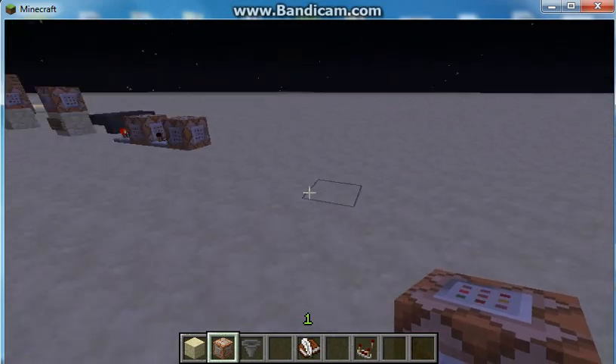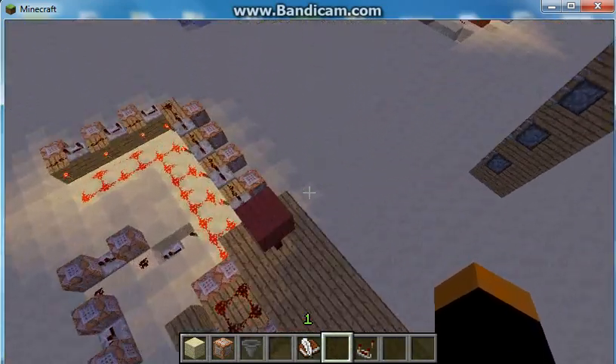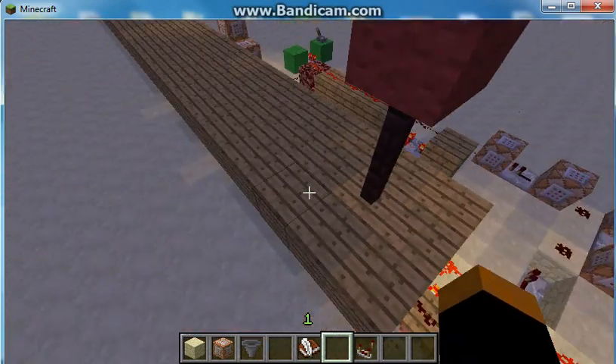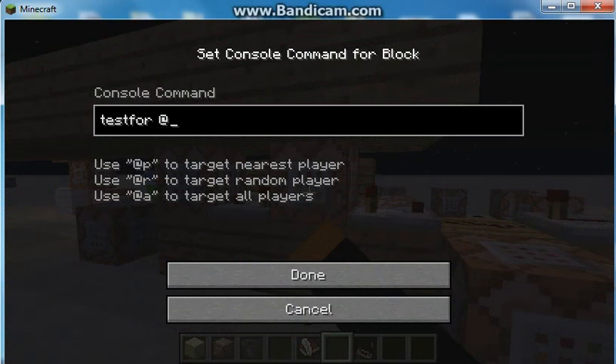Right here we have a capture the flag game. But right now there's a bug — it used to work. I'm setting testfor @p range equals 3, team equals blue. So it turns on this redstone pulse if the nearest player is in the range of 3 and on the team of blue.